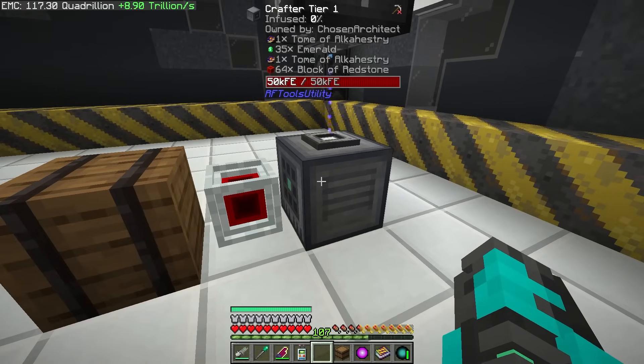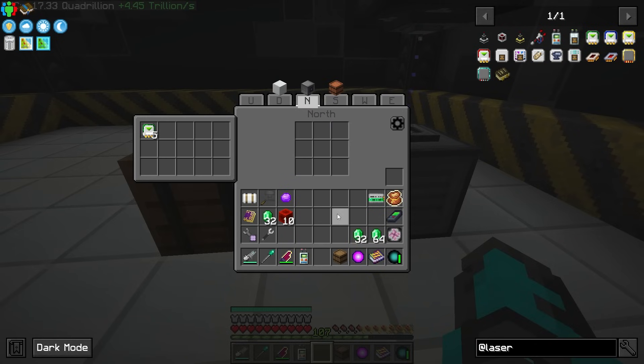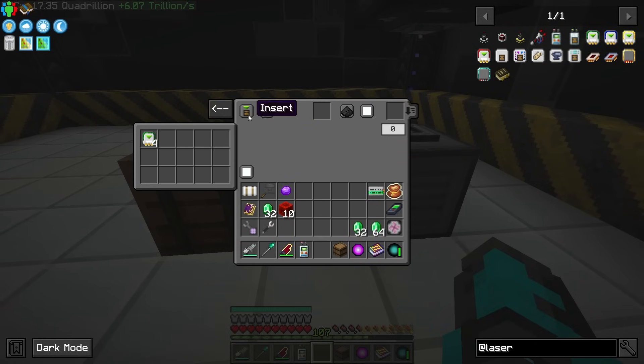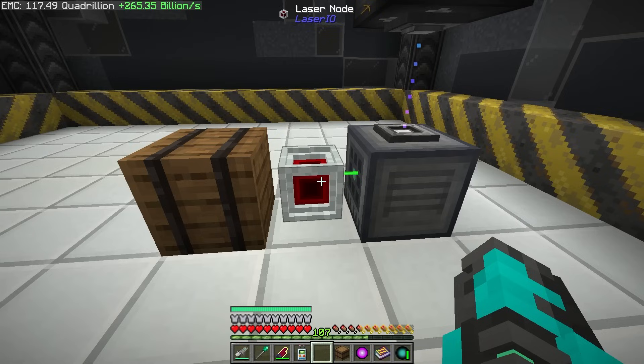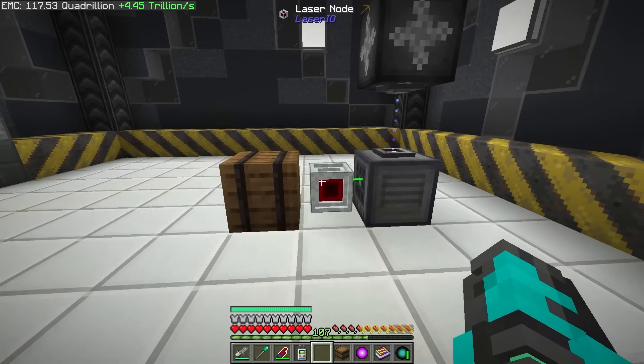Even though we're accessing the crafter, whenever we put an item card in here and set it to extract, we actually get to choose where we're pulling from. We do that by selecting this slot and setting it to Down — that is going to pull from the down side of the block, basically telling the system to pull items from the output slot.